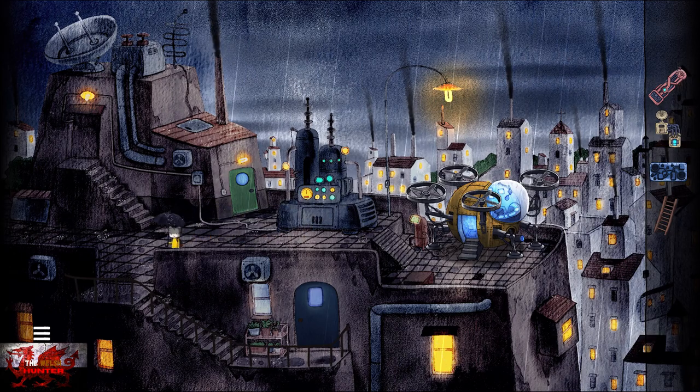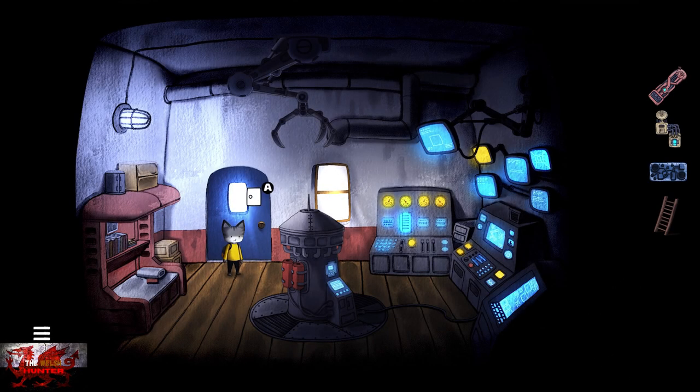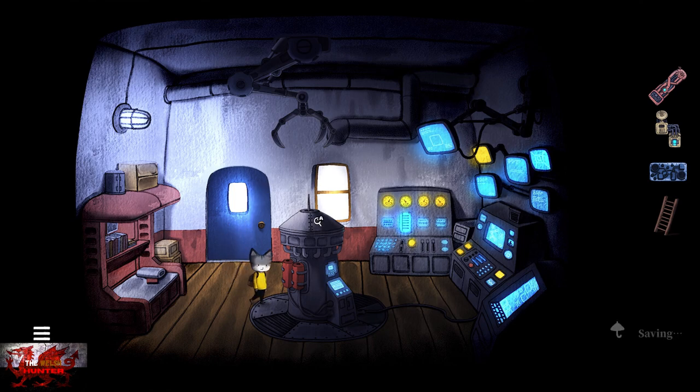Just below us there's going to be another bunch of stairs. We're going to head down here, head through the blue door, and this is where the next missable achievements are. Very important here - I would definitely make another manual save, just in case you mess this one up.